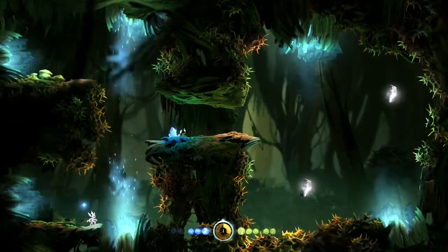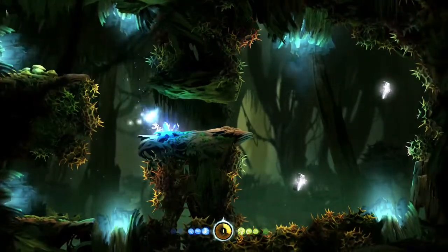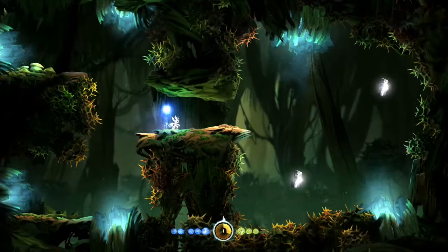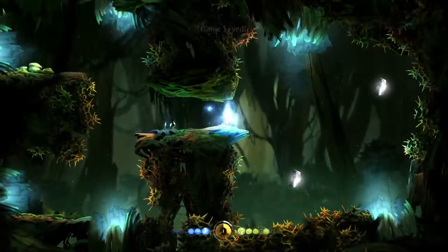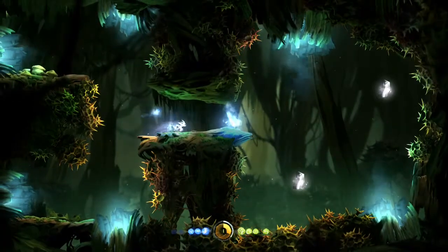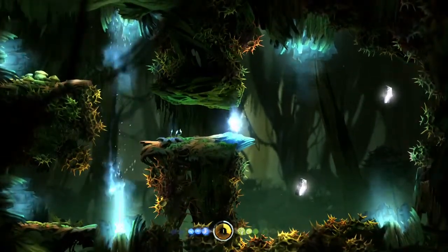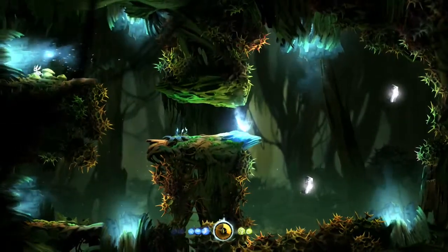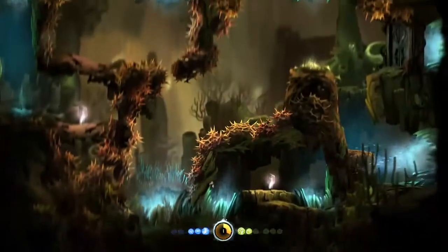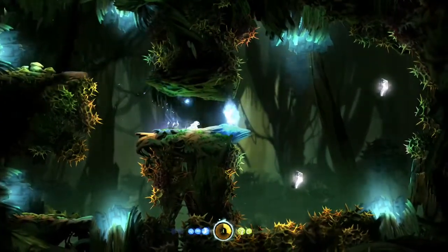I think this is the fifth floor of the Ginso Tree. There's something there — I used my charged flame. Let me look at this part; maybe there's something here. Oh, there's nothing. Let me go back.